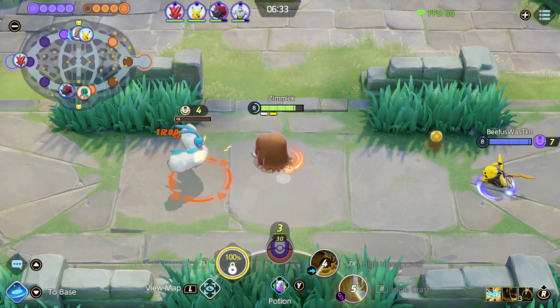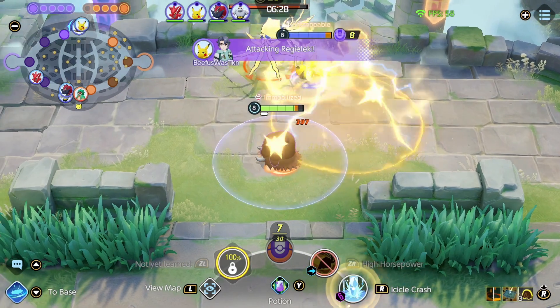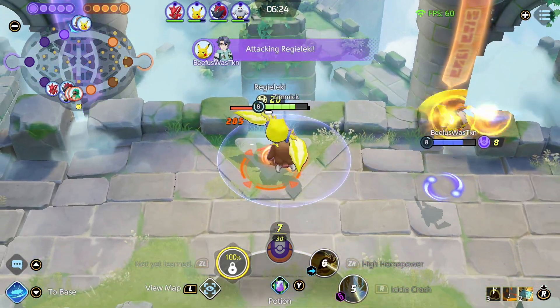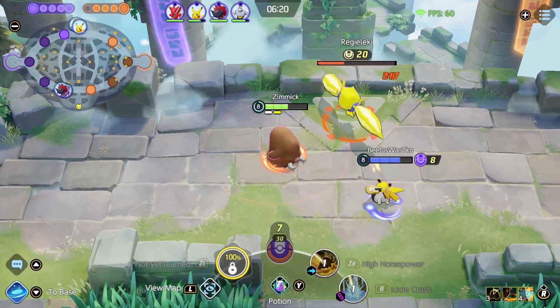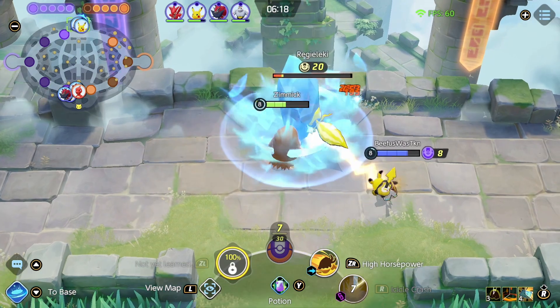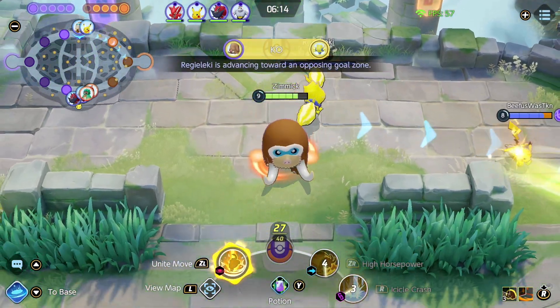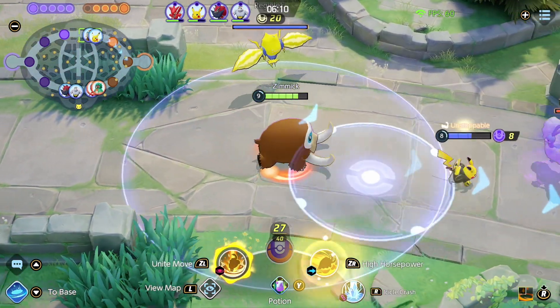Mamoswine is kind of odd because he's a tank, and usually tanks give the XP to the laner. But Mamoswine needs a lot of XP in order to be good for the final fight, otherwise he just gets kited extremely quickly. We will have to see how much we can contribute. We're doing a good job of farming right now, because we have a Pikachu as a laner who wasn't even there at the beginning. We've gotten a lot of farm — level nine this early in lane is pretty good.